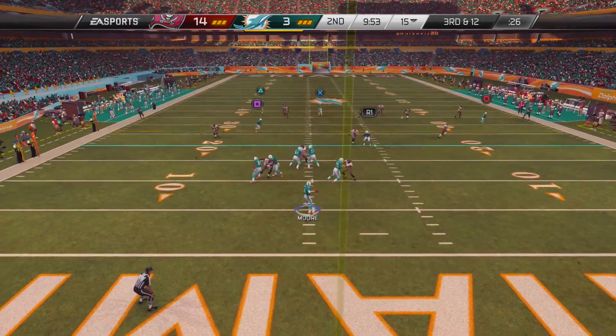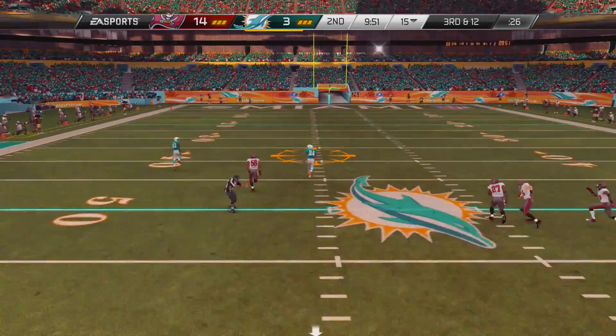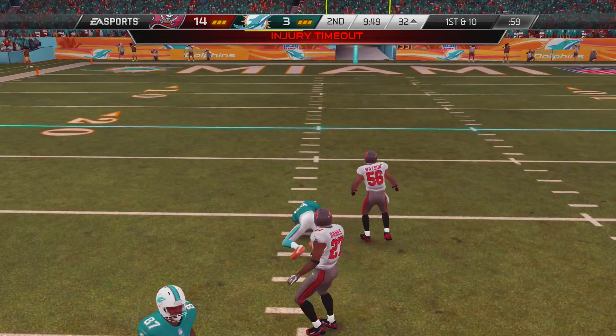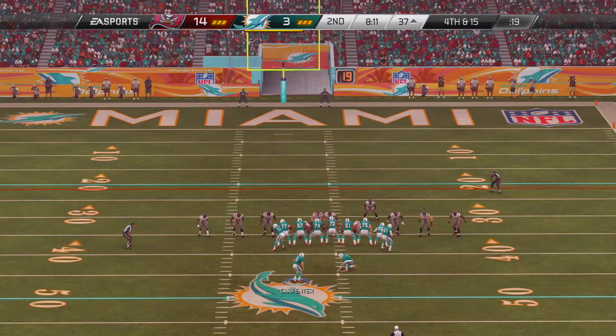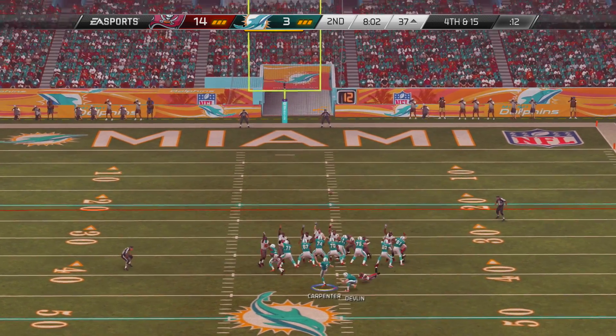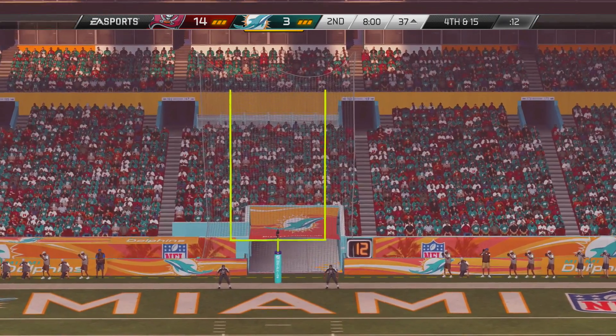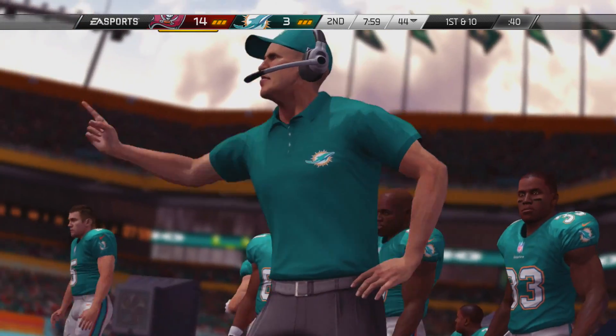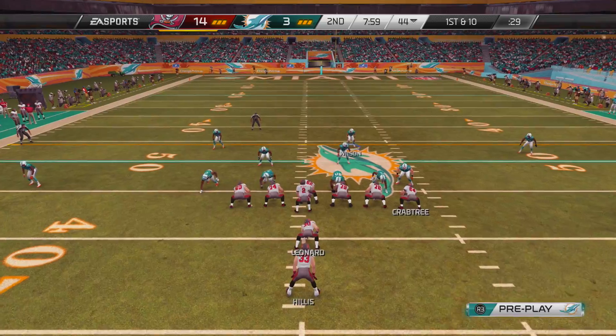Now you see Matt Moore and our second team in the game. We're going to throw the ball deep on third and 12. He's going to find Michael Agnew, the backup tight end who's been playing very well, but he gets hurt and will not return for the rest of the game, though he will end up being okay. But we also miss the field goal and get nothing out of that drive. The game is still 14-3 in the second quarter.